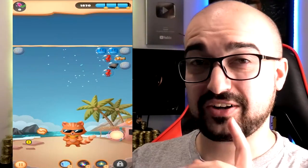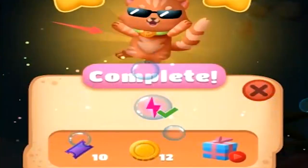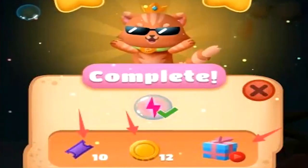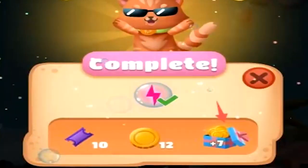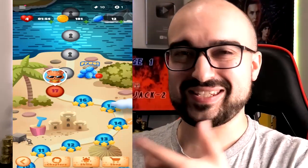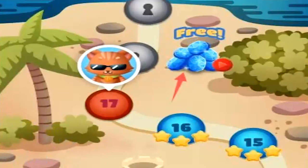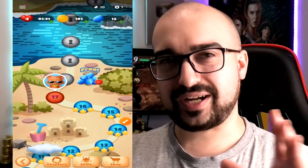I just finished the level and it looks like I've got a three star rating, which is excellent. The cat's jumping with joy. I've got 10 tickets, 12 of the in-game currency of coins, and now I can watch an advertisement for an extra reward. Watching that ad generated me seven extra coins. In the grand scheme of things, watching that advertisement really didn't add too much to my balance. Back on the level screen, a free gem button has become available again, and at the top of the screen I now have 10 tickets.